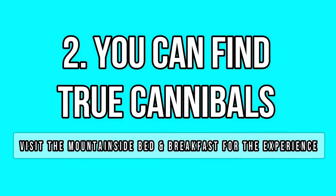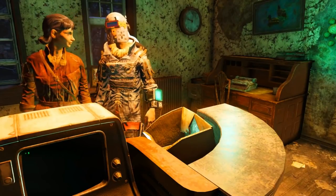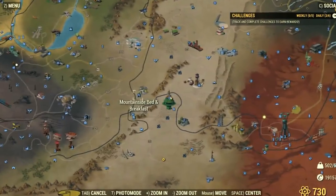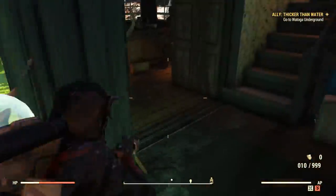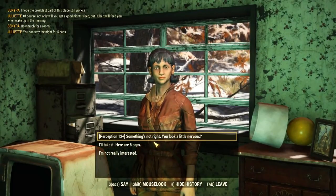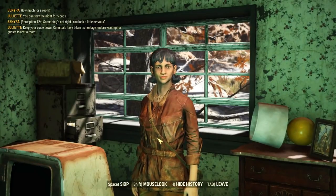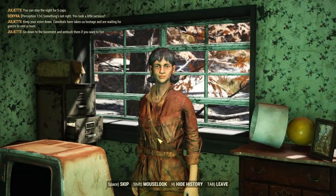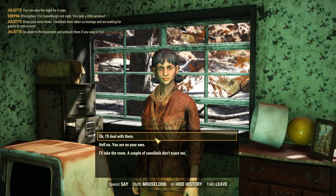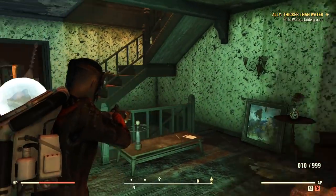Cannibals are part of the Wastelanders DLC and I don't mean the Blood Eagles — I mean actual cannibals. There is a one-time scene at a mountainside bed and breakfast where you get invited to stay over by a female NPC for some caps. I won't spoil the story too much, but the scene can have different outcomes depending on your choices. In my case, I used the perception option to let her know that I suspected something was not right there. That's when she told me cannibals were in the basement setting a trap to eat me.